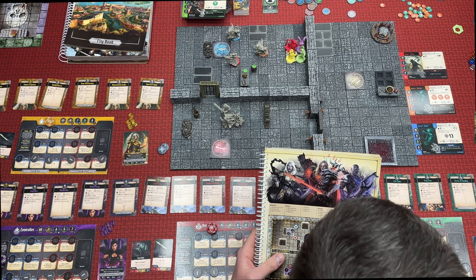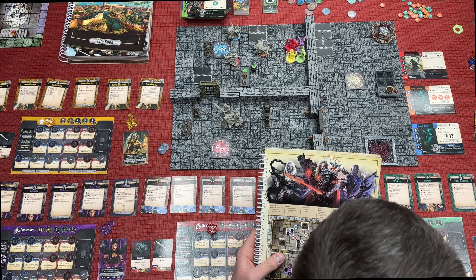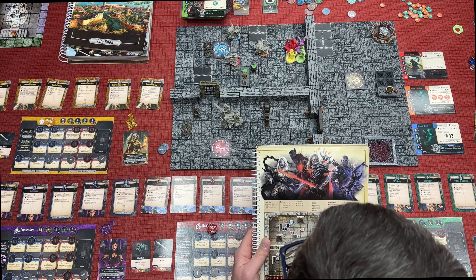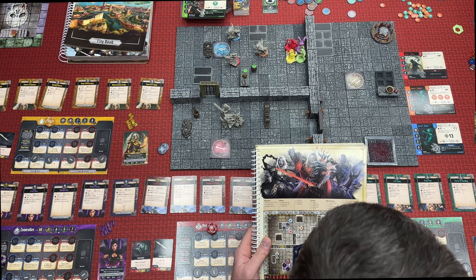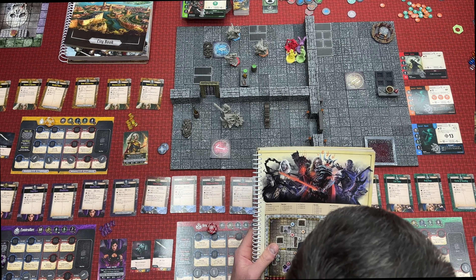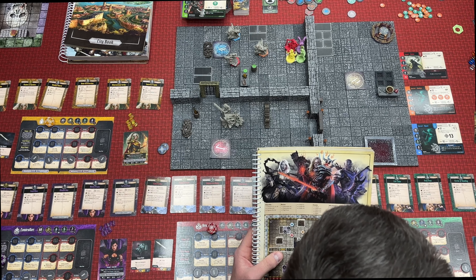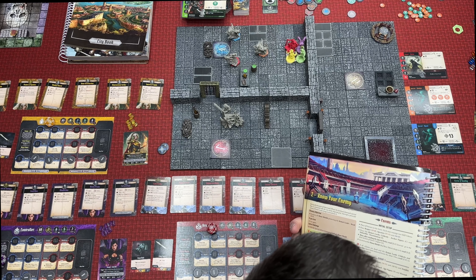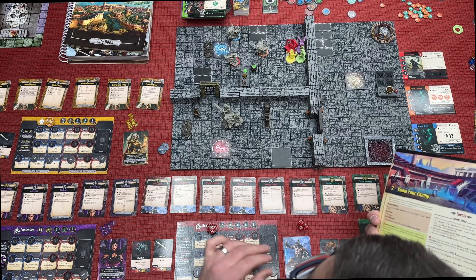One archer, one berserker, one necromancer, one spy, and one warrior. For now all we need is C and S — whoever that's supposed to be — the archer figure and the necromancer.